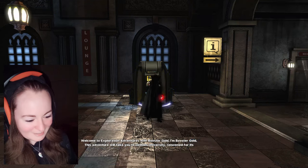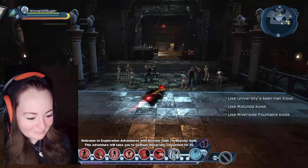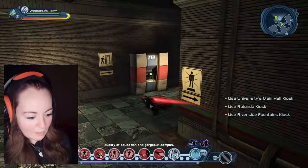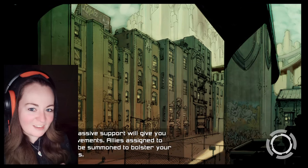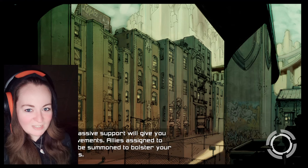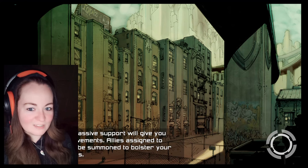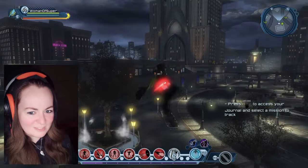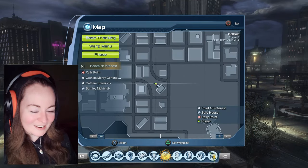Welcome to Exploration Adventures with Booster Gold. I'm Booster Gold. This adventure will take you to Gotham University, renowned for its quality of education and gorgeous campus. I'm a fan of gorgeous campuses. Campuses aren't really a thing here because we have uni, not college — you just pick a uni that's close to home and go. And if you go to a uni that's far away, you either travel the distance every day or you stay somewhere that has nothing to do with the school. I always found that really odd when I watched it in movies from the US.